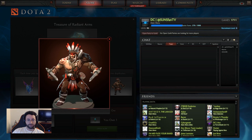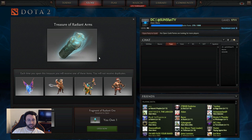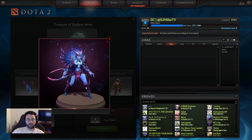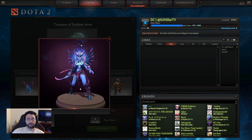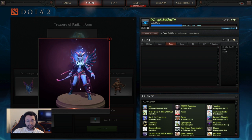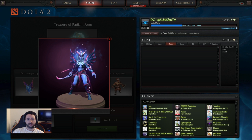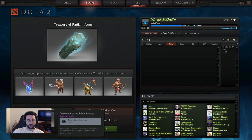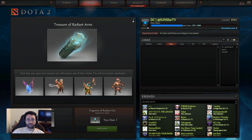Beastmaster is the fourth and final set in the Radiant treasure. Something you'll see in both treasures is Vengeful Spirit — the first Vengeful Spirit set, made by Circe and Jamie Lannister if memory serves correctly. This set appears in both chests and is an exceedingly rare drop, so chances are we're not going to get it, but you can cross your fingers.